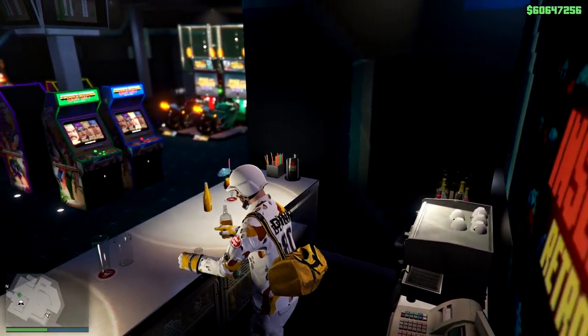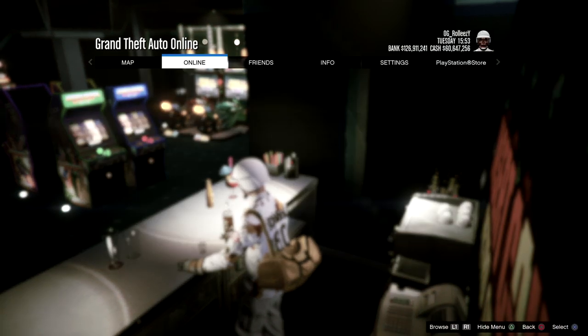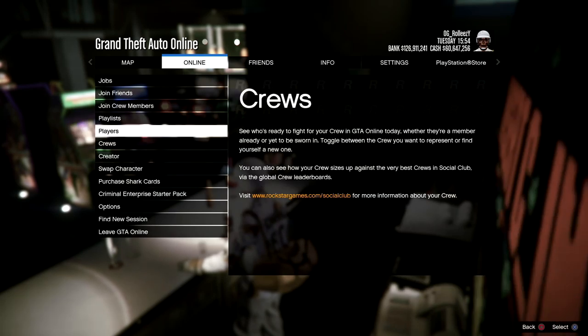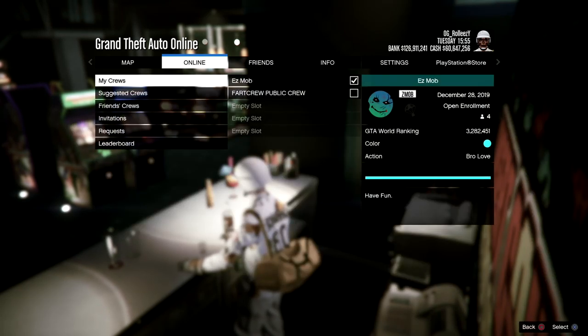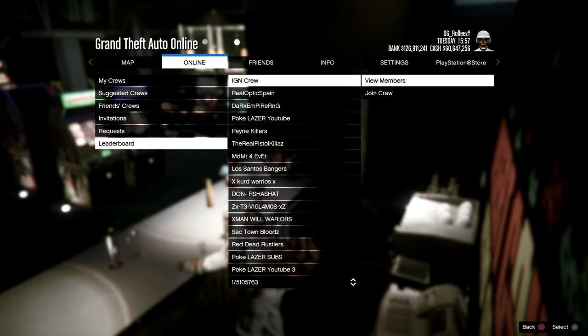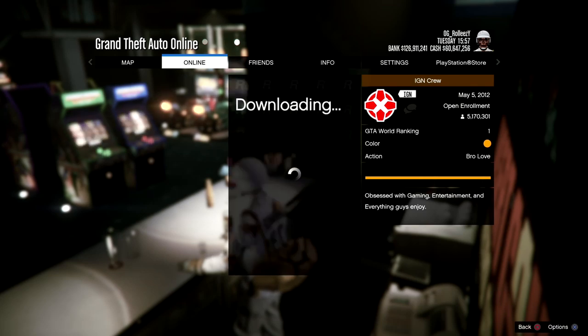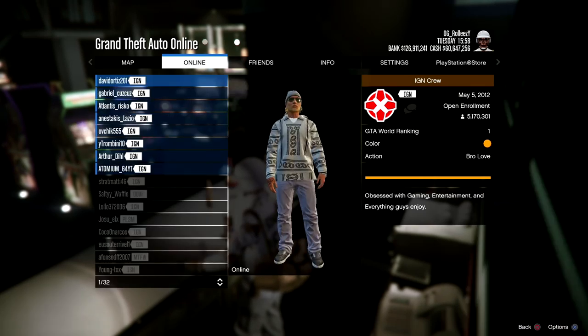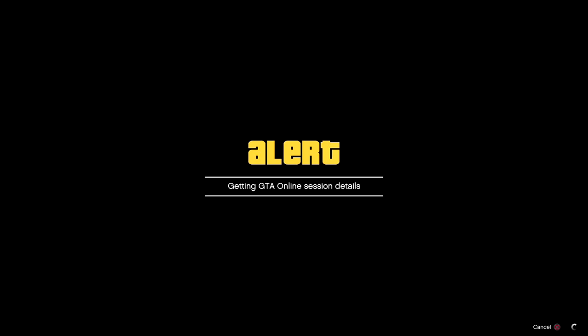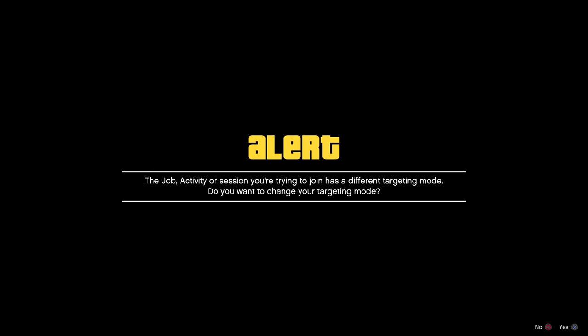Keep following my path — we're gonna go behind the bar. The same way we were getting glitched at the bar in the nightclub, it's very similar, just a couple little changes. Go behind the bar, press right D-pad to serve drinks. Once you're in that state, press pause, go to the online tab. We're gonna do cruise first — this is how we join somebody in a different targeting mode. Go to Cruise > Leaderboard > IGN > View Members. Once you're here you can join people that aren't on your friends list. Since we're in free aim, look for someone you think is in assisted aim, and hit 'Join Game'.